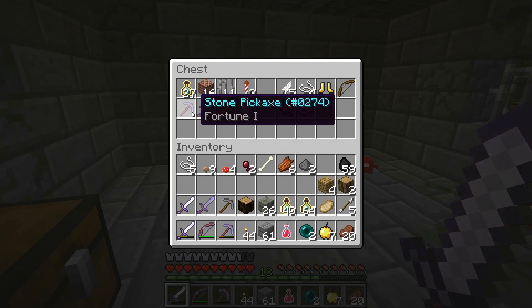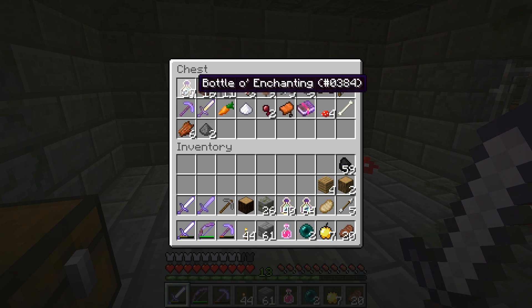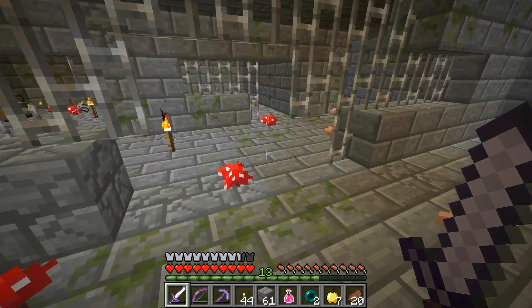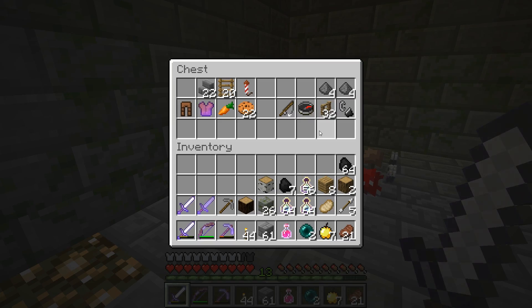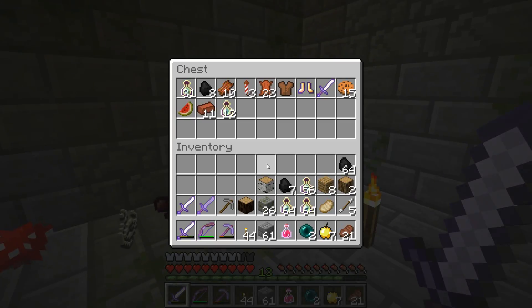Let's go ahead and loot some chests, take some junk. I bet that book doesn't work. Should I even bother picking up enchanted books? I'm not sure if any of them are gonna work on this entire map, since the first few didn't work at all. Maybe some of them will work later on.